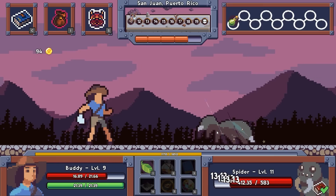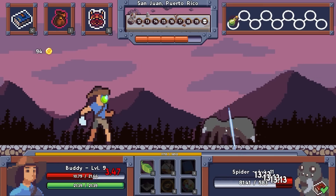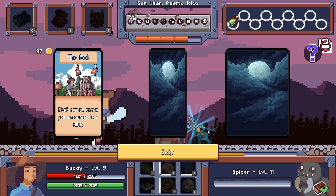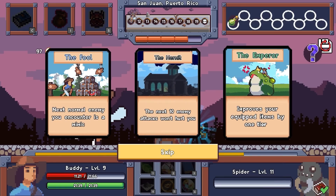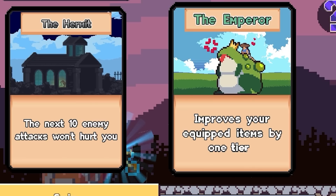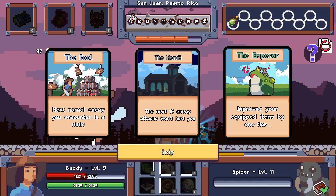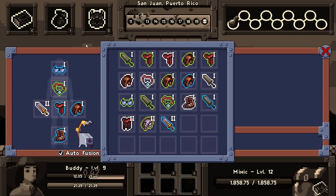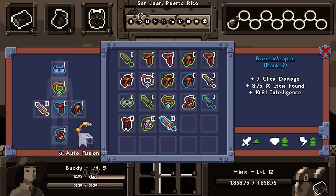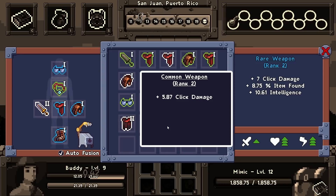I'm going back to just using the auto-clicker that's in the game, because I just can't be bothered to click that much anymore. I need more coffee for that. I did find a blue sword, and we got cards. This would be good if I had better equipment on, I still might do it now. Improves your equipped items by 1 tier — I think we had a lot of blue, so that's going to turn them into purples. Next normal enemy you encounter is a mimic. I'm going to replace all my gear anyway, so that's useless. I don't know what a mimic is or what the significance of it is. Blue sword though — 7 click damage, 9% items found is huge. We're taking this.